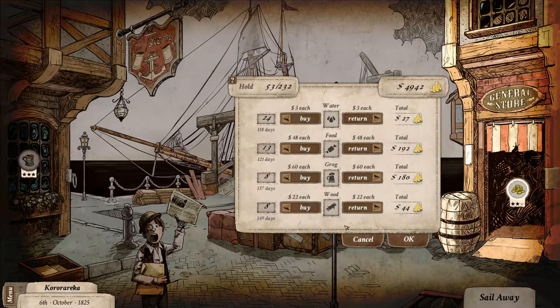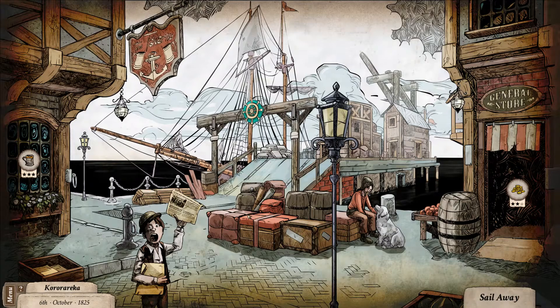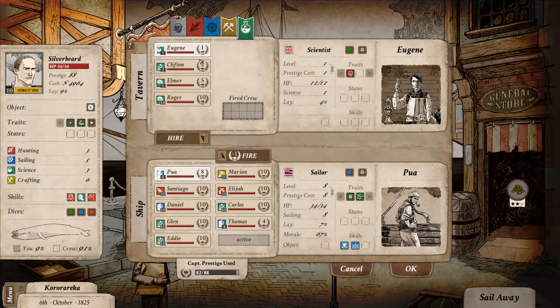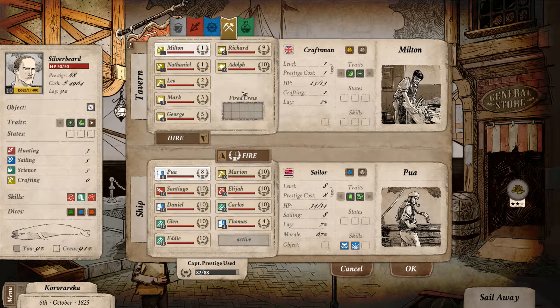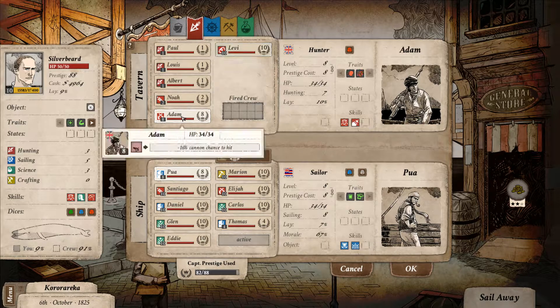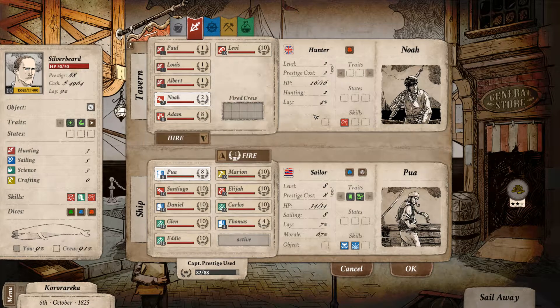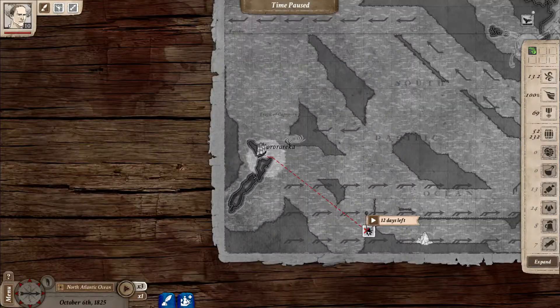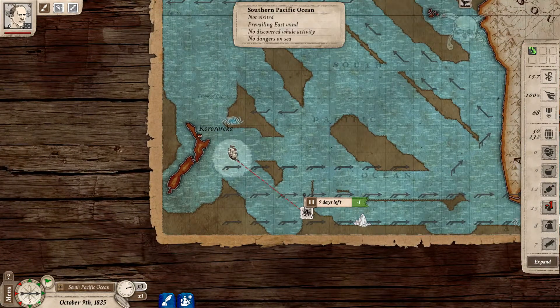I'd love to build a safe harbour actually, but I don't have anyone with the skills. Let's have a quick look - he's got a 10, he's no good, a 10, he's a boiler, a 10, he's a captain. Any good whalers or harpooners? No, you're too low - that's the problem. We're just going to sail away, come down, do this, go up there.